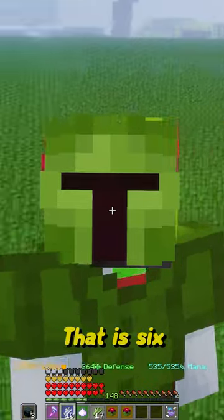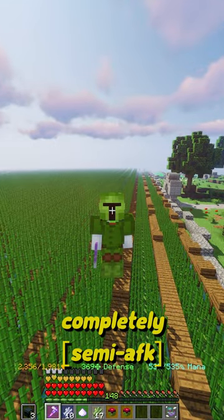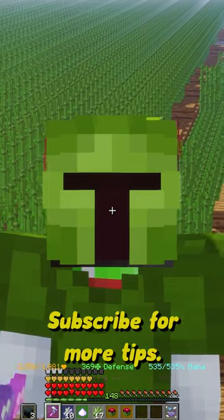At current prices, that is $6.5 million per hour. And while that may not be as good as mining, it's something that you can do completely AFK. Alongside that, you get these lovely Fermento that you can sell on the bazaar for a lot of money. Subscribe for more tips.